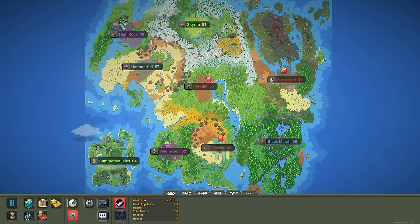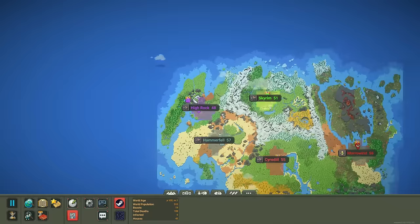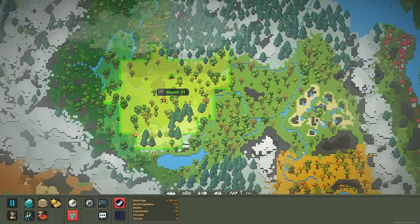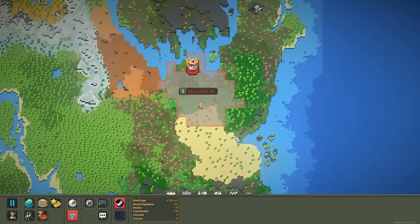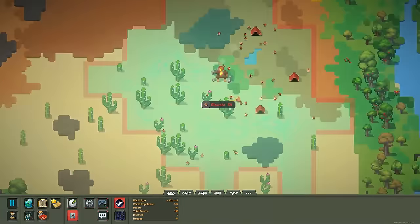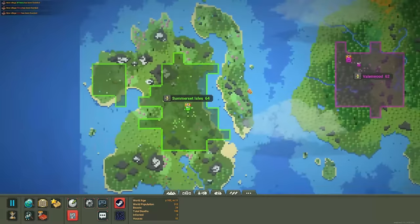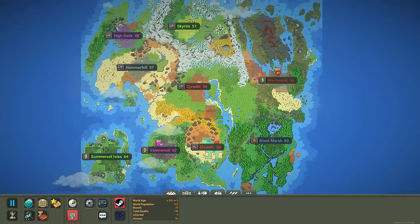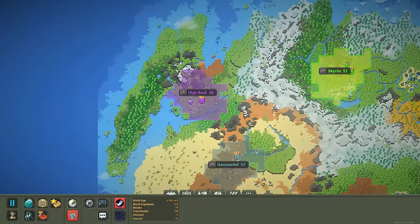Today we have a map that's the entire continent, complete with all the different regions. We got High Rock where the Bretons live, Skyrim for the Nords, Hammerfell where the Redguard lives, Cyrodiil for the Imperials, Morrowind for the Dark Elves, Black Marsh for the Argonians, Elsweyr for the Khajiit — I just put dwarves because we don't have cat people in this game — and Valenwood for the Wood Elves, Summerset Isles for the High Elves. What we're gonna do today is give each kingdom one or two traits that relate to their race, then let them go and see who's the strongest.